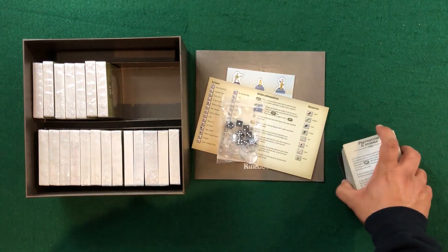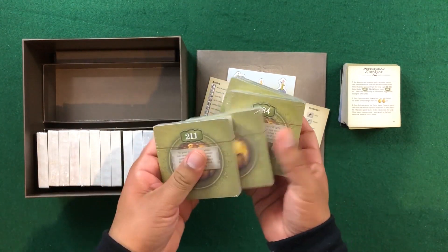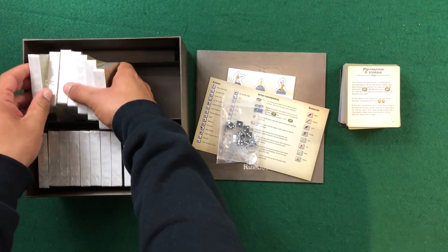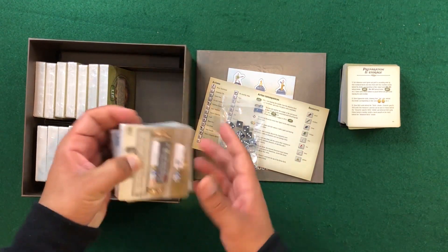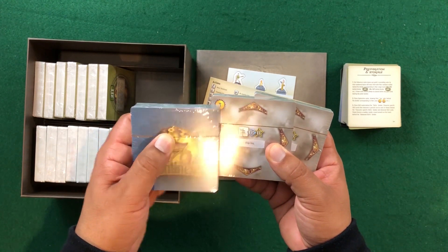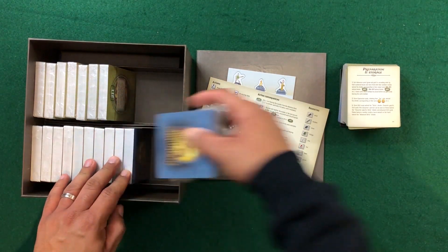We'll take a look at what we're getting in terms of these card packs. I'll leave the dividers out. So we've got cards labeled 211 to 250, 284 — as we're exploring, these are the packs of cards we're going to go through, and we'll find things like new character skills and things related to the curse we're trying to lift. These are your Seventh Continent cards — looks like those level one, two, and three cards.